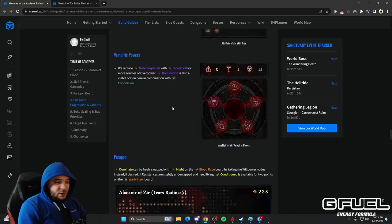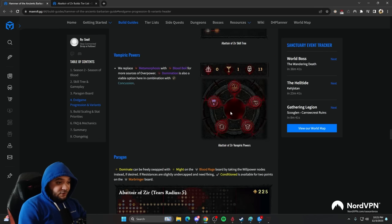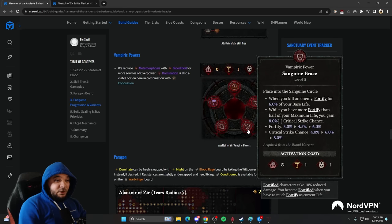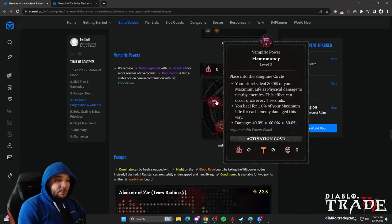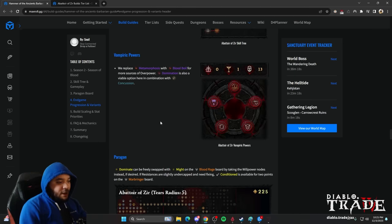The vampire powers — a couple of them are pretty good here. If you keep Tibalt's Will, you'll probably need Metamorphosis and Prey on the Weak to keep enemies vulnerable depending on how long monsters live. Blood Boil makes a lot of sense because we overpower all the time. Undying and Resilience keep you alive. Sanguine is nice because we have a lot of Fortify, giving us critical strike chance. Hemo is another way to proc Disobedience — it hits all enemies every four seconds, keeping your armor capped.